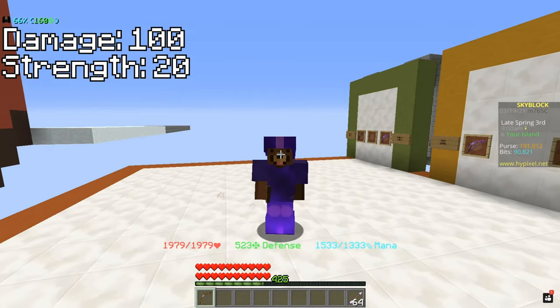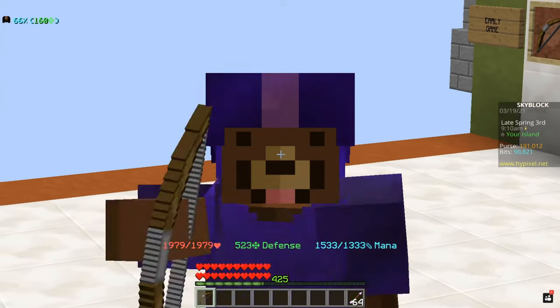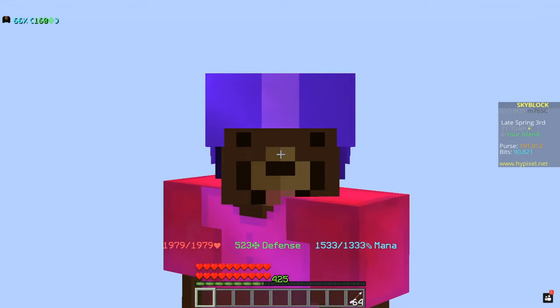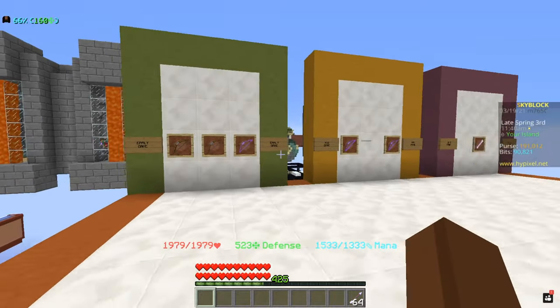You're gonna be getting 100 damage and 20 strength, and yes this means it's actually a little bit weaker than the Magma Bow, but the ability makes up for it. The next bow we're about to show costs only 5,000 more and it's more than two times better.